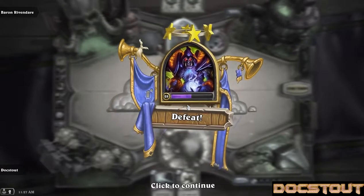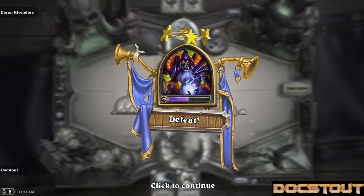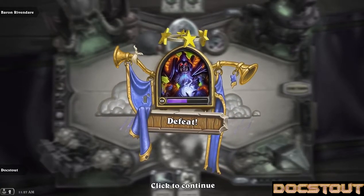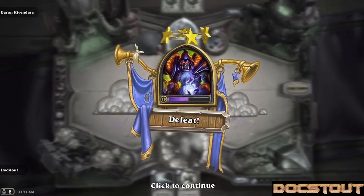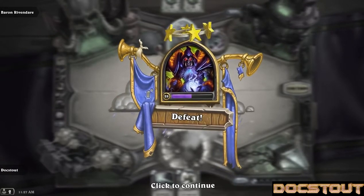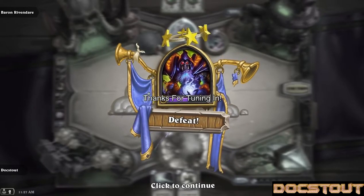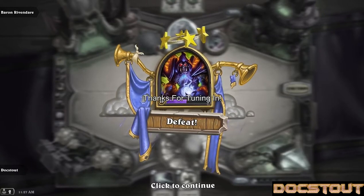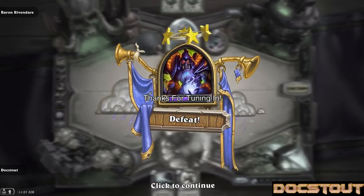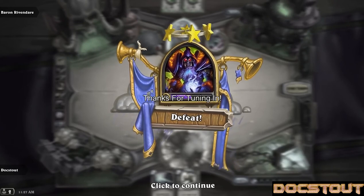These fights are pretty obviously not intended to be beaten by hyper-aggressive strategies like some of the things in the Arachnid Quarter. And even then, I only managed to do one of the bosses in the Arachnid Quarter on heroic without really retooling the deck. This will mark the end of our time in the military quarter — I'm not going to continue to beat my Murlocs' heads against the wall. I'd like to thank you for watching. I will be back hopefully tomorrow, presuming everything is stable with the launch of the Construct Quarter. Thanks for watching — this is Doc Stout signing off. Mergle on, my friends — see you next time!